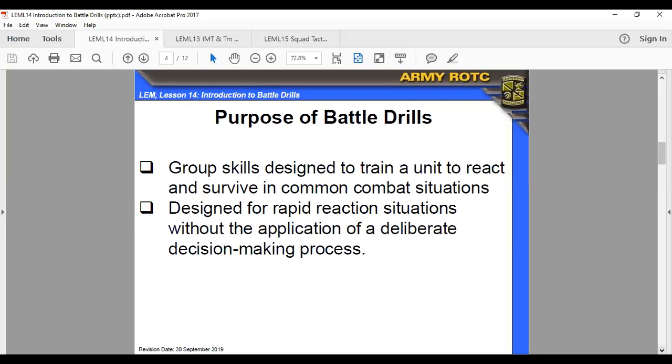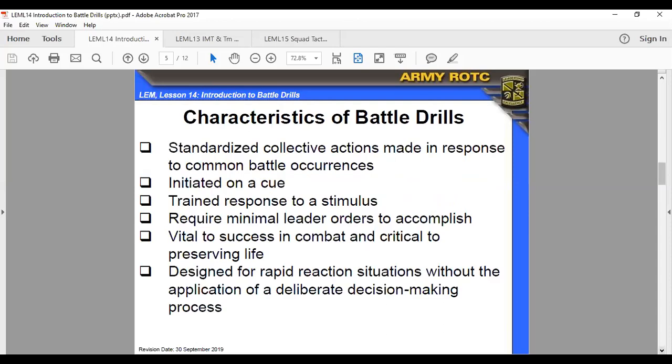The purpose of battle drills: group skills designed to train a unit to react and survive in common combat situations, designed for rapid reaction situations without the application of a deliberate decision-making process — kind of like stopping at a stop sign, you just hit the brakes naturally. Characteristics: standardized collective actions made in response to common battle occurrences, initiated on cue, trained responses to a stimulus requiring minimal leader orders to accomplish, vital to success in combat and critical to preserving life.